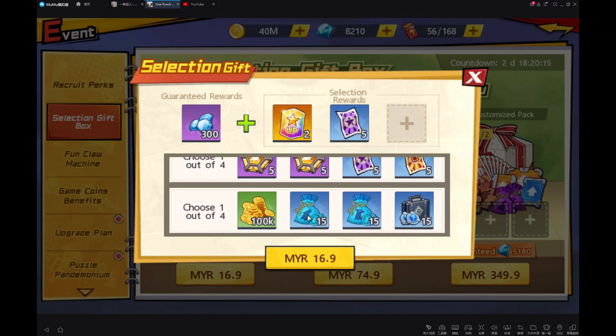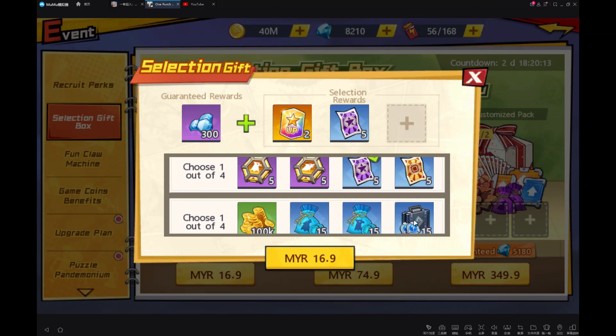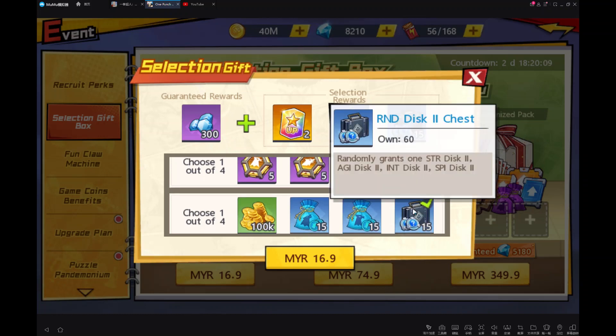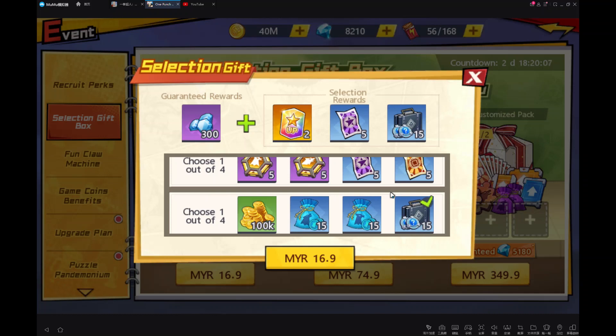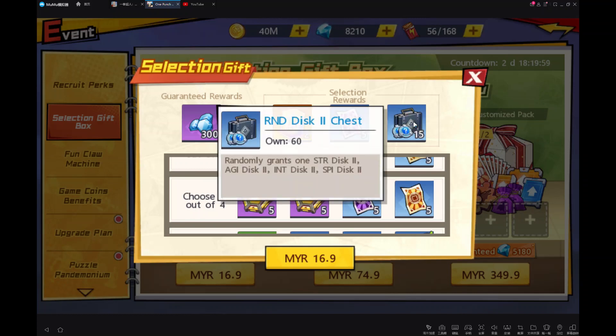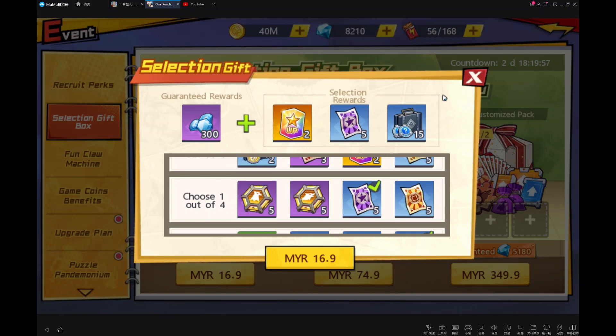And for the last, the gold talent pack. And R&D — these two chests, yeah, just choose this. So my first recommendation will be like this: the essence card, the star supply, and also the R&D — these two chests.